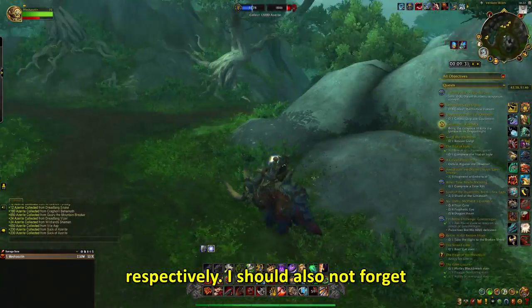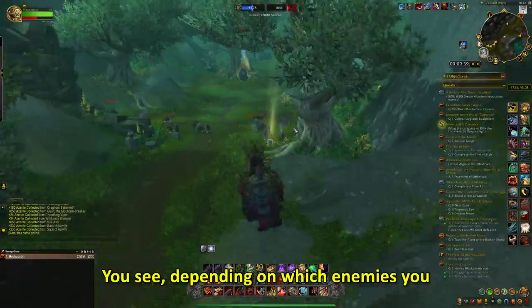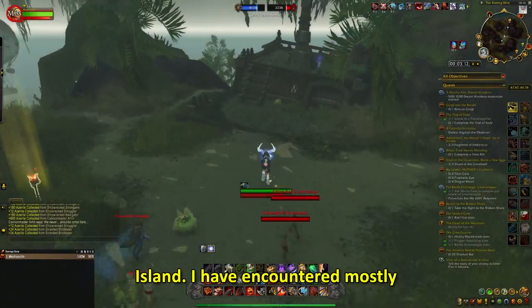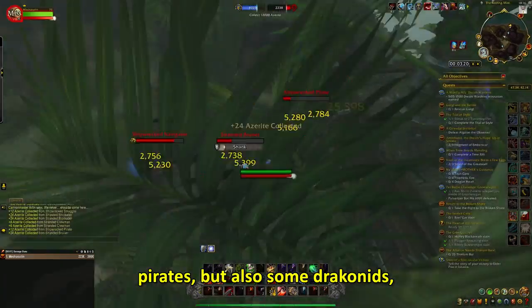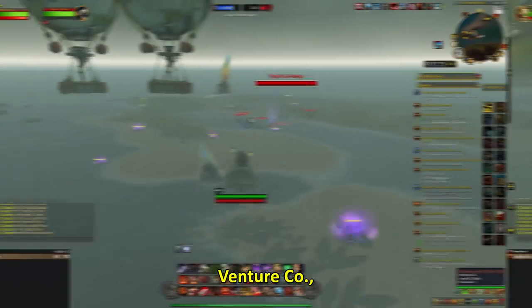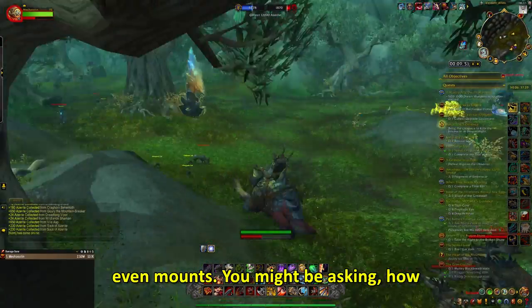I should also not forget about the Island Expeditions themselves. Depending on which enemies you kill on the island, the loot connected to that mob type will drop. For example, here I played on the Rotting Mire Island and encountered mostly Pirates, but also some Drakonids, Elementals, Venture Co., and Necromancers — so I was eligible to earn loot from any of these mob types, even mounts.